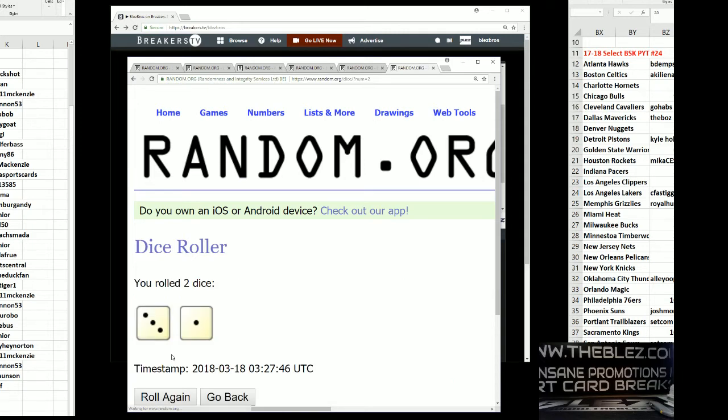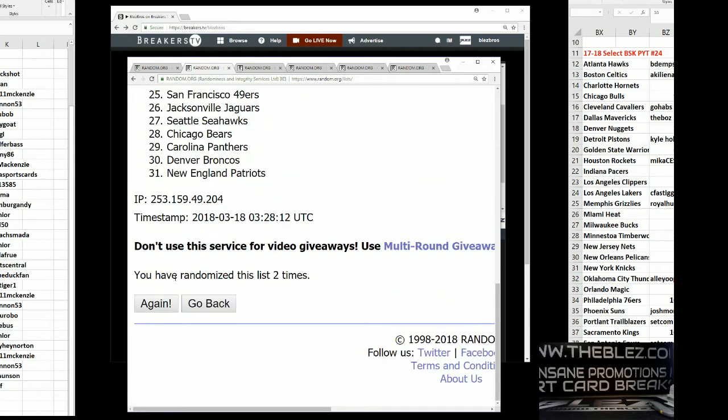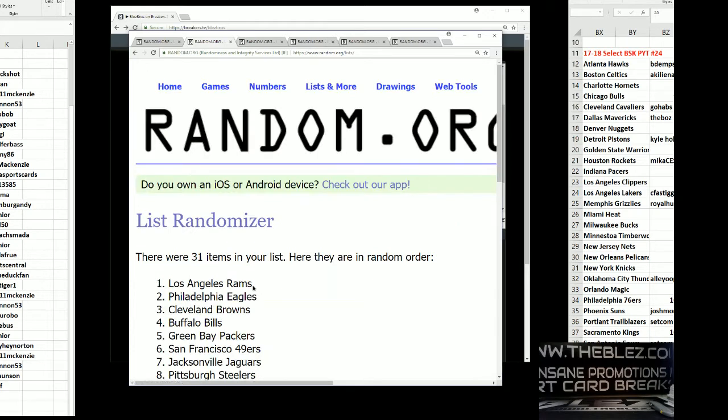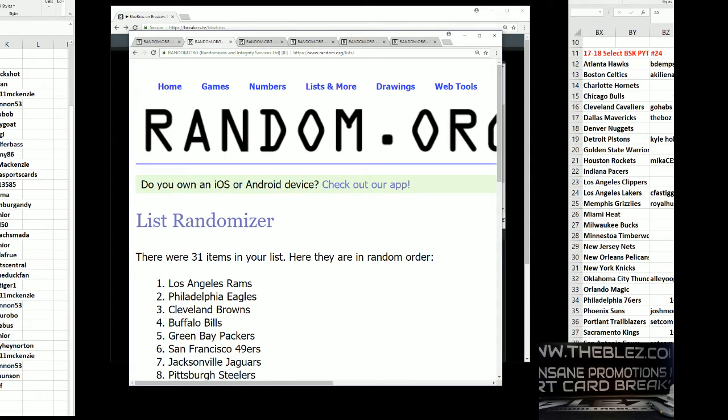We are going to go four times for everything. Let's start off with the points — every team is represented here. It's 650 total. The top spot is going to get all the points — 400 and 250 to the top spot. We're going to go four times. One, two, three, fourth and final — top spot gets 400 and 250 in points. The Rams. That's going to be Coach's Mata.